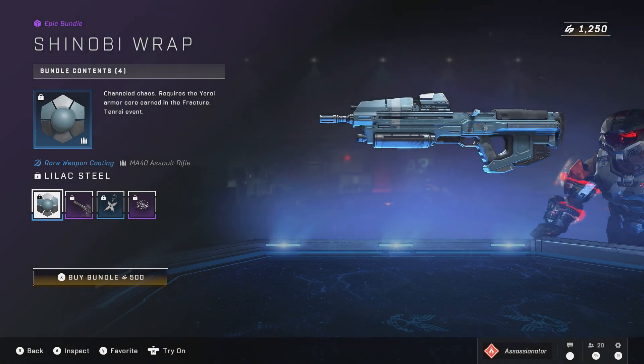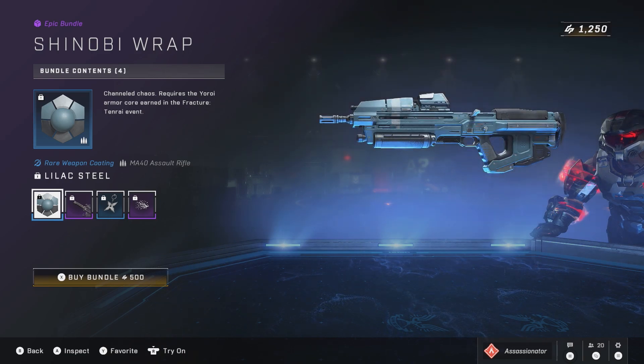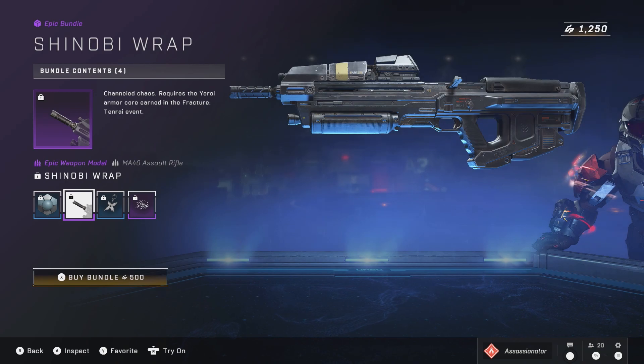We got another one here which — for some reason I don't believe I've ever seen this coating, though I know I had to have. It's pretty cool looking, unique — it's that grayish blue. Then for the AR, we got the muzzle right there. If you're buying it for that muzzle but you're going to be using a different AR model, you're just wasting your money — unless you're someone who likes to switch in and out. To me, I like to choose the best and stay with it until I get something even better.